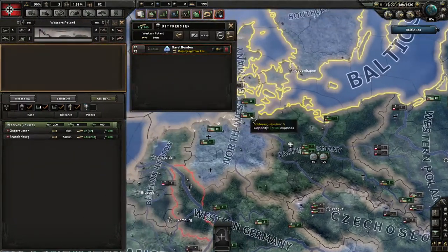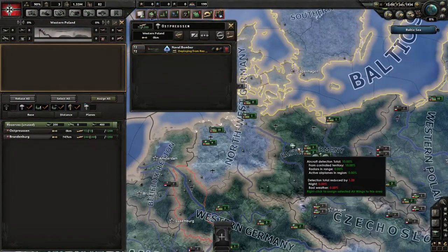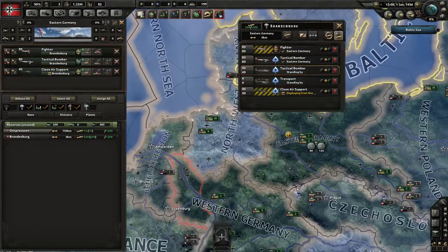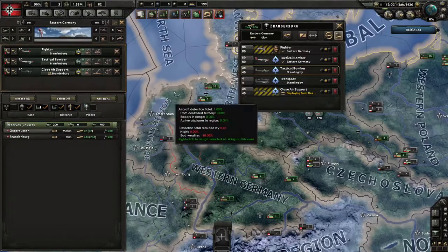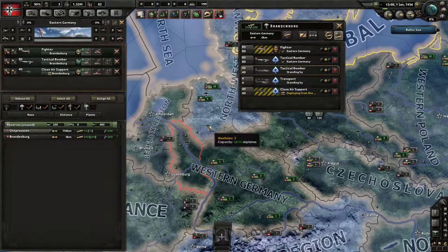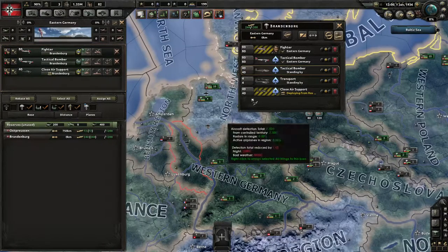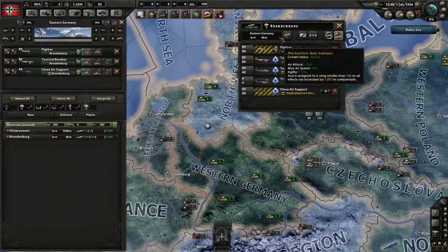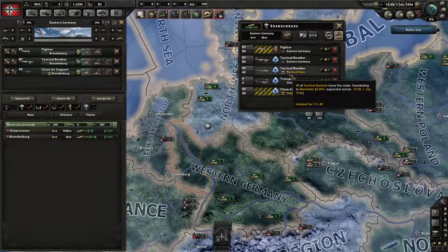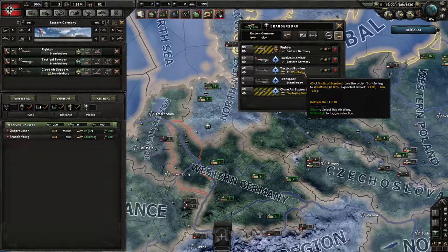So that's basically how you assign air forces to different airports. Then of course maybe you want to move some planes because you'd rather have them somewhere else. Let's say we want these tactical bombers that we're not using to go over here to the western front to be ready to bomb Amsterdam.